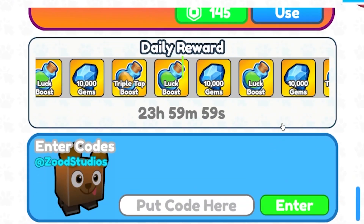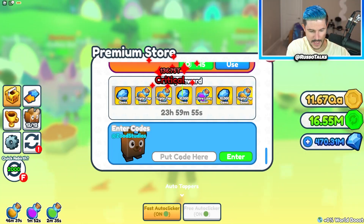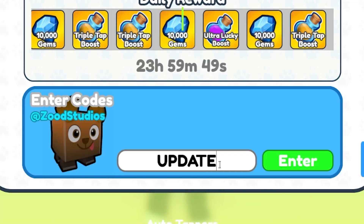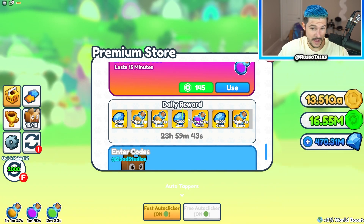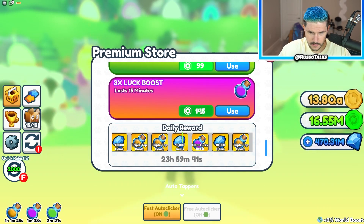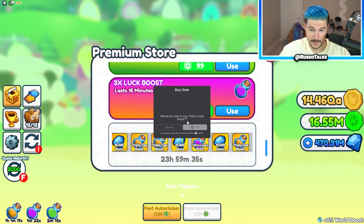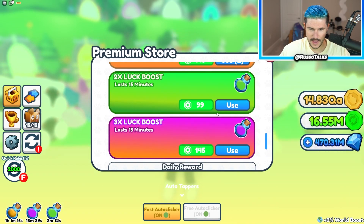I don't think there's any new codes. Oh wait — update four, there is a new code! So if you guys haven't already, you can use 'update4'. It worked! So I got the update four code and I got 10,000 gems. And then we're gonna renew these boosts just for the video because I need them and they're gonna run out. There's one — 16 minutes of that.